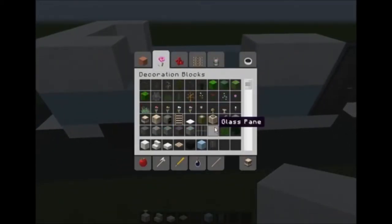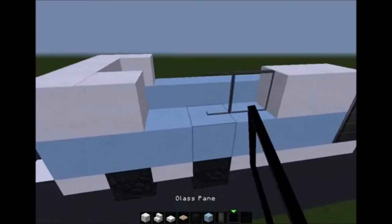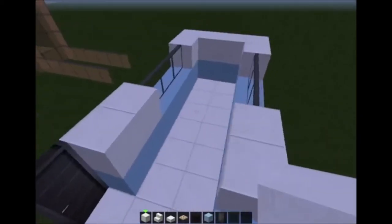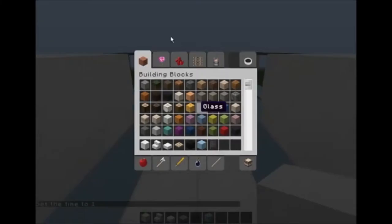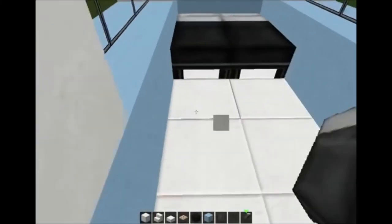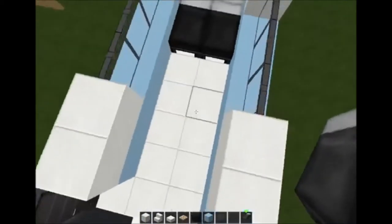Now you can get any stained glass. I'm going for normal glass — I know I'm not that fancy. There we go, that's not bothering anyone. After you do that, go into decoration blocks and get a chest. I'm still decorating here, you can do whatever you want with your build.